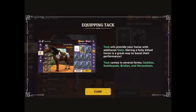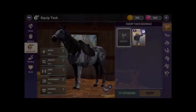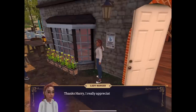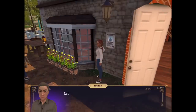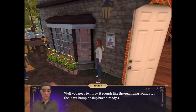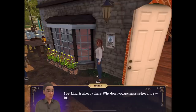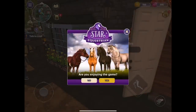Tack will improve your horse with additional stats. Having a fully kitted horse is a great way to boost their performance. Tack comes in several forms: saddles, saddle pads, bridles, and horseshoes. I still need to figure out how to turn the music down — sorry, guys! 'Sounds like the qualifying round for the championship has already started. What's the point making such a big deal out of the championships if you're not going to participate? Lindy's already there.' Are you enjoying the game? Yes, I actually am!